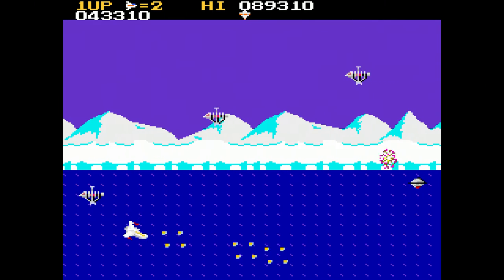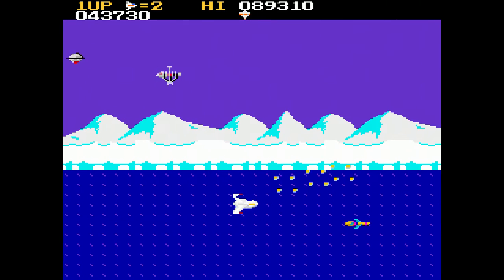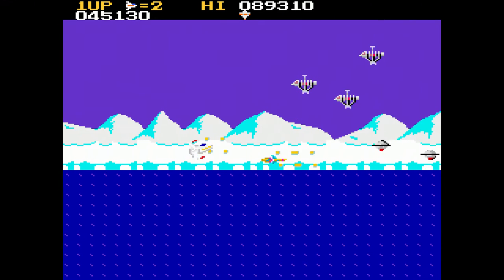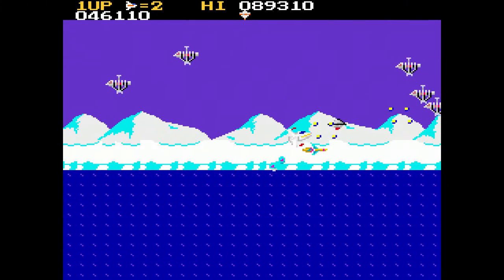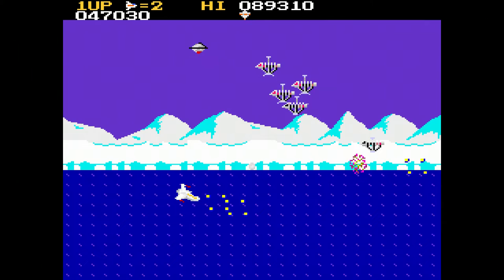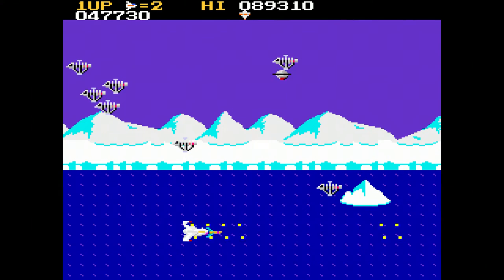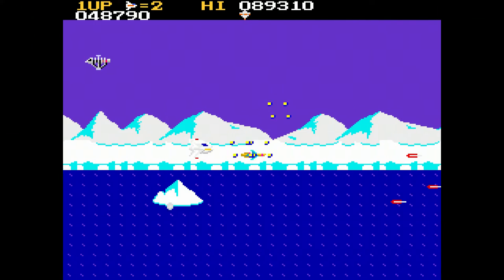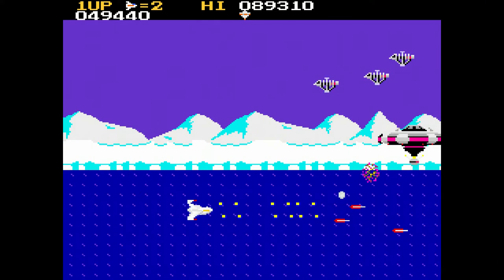It is easy to get cornered. Remember, you can shoot diagonally up and down a little bit, which is unusual for a side-scrolling shooter — use that to your advantage. Get low and take things out from an angle if you need to. Sometimes it's better to be either up or down a little bit in a safer area to take your shots.